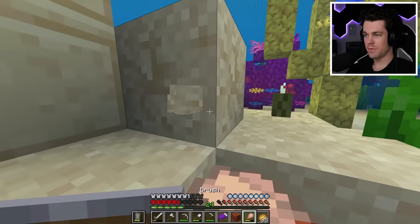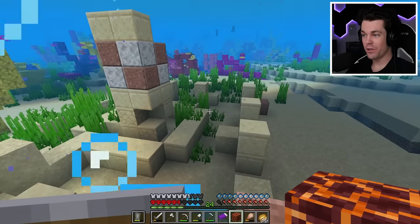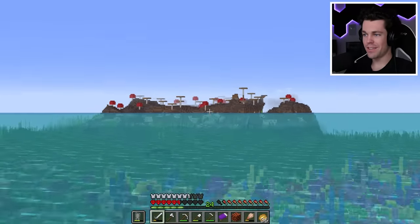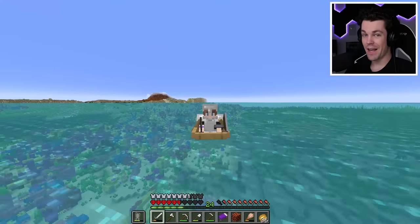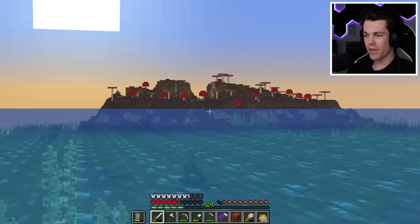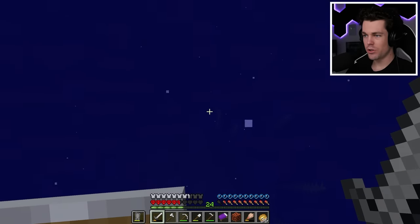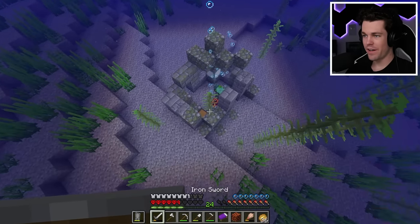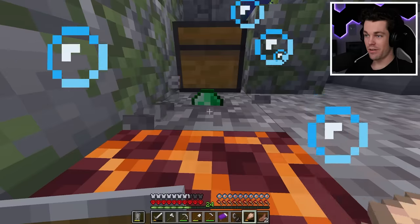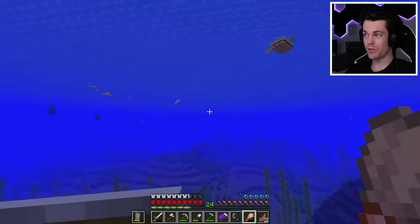Let's see if I can find one more ocean ruin and try to get that last sniffer egg — I really want at least three. Another ocean ruin — some suspicious sand with pottery inside, and an emerald. An entire ocean ruin looted with not a single sniffer egg. I'm going to try to search one more ocean ruin. Wait — holy, look at this — it's a mushroom island! And there's more mushroom island over here? I just came across two mushroom islands — that is extremely rare. We have a small ocean ruin, but it's a cold ocean ruin. I don't think we can find a sniffer in here since it's only suspicious gravel and not suspicious sand.